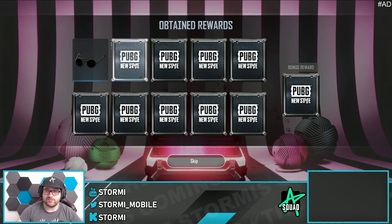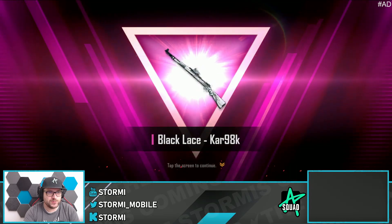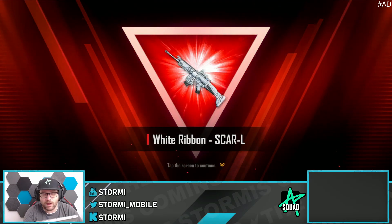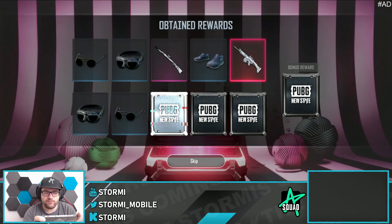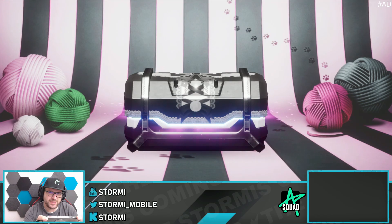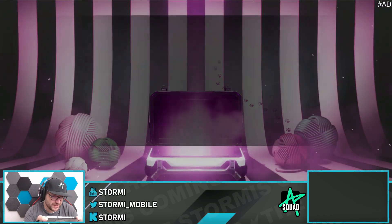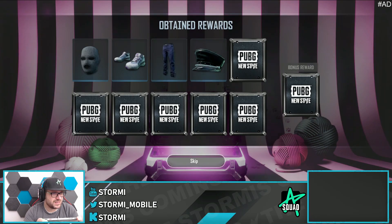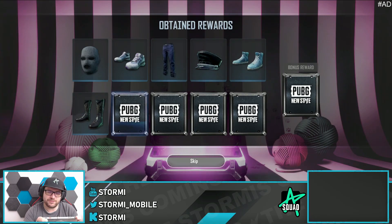Starting off with an Ultimate — that is very good. Black Lace car already, nice. The Ultimate item is the Scar L, that is okay, could have been worse. This crate even costs 4,000 NC, which is too expensive. Comparing it to the Dark Angel outfit in the past, that was definitely better.